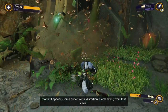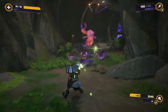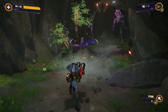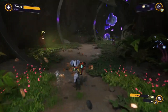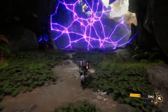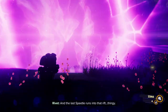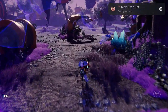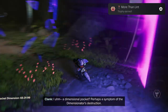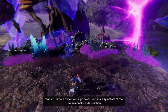Did you see that the boxes were covered in moss? I did. Wow. That's the most detailed I've ever seen boxes. It was a bunch of swarmers all together. And last — Spiegel runs into that ripped thingy. What is this place? A dimensional pocket? Perhaps a symptom of the dimension — I love this. How do you come up with this stuff?